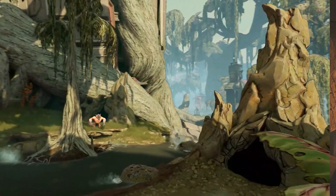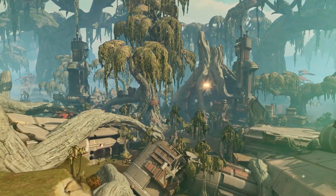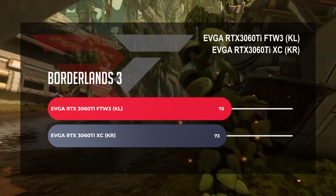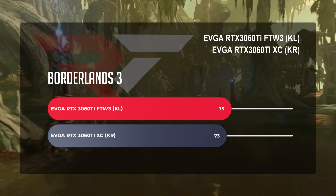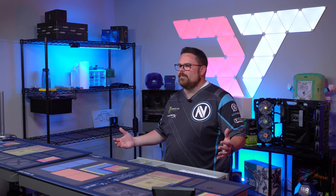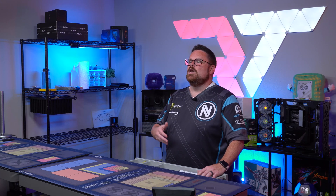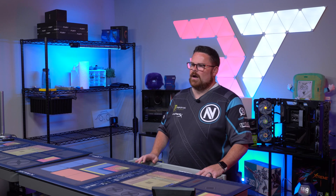To round out all of our single-player experiences, for Borderlands 3 set to 1440p and running Badass — yes, that is the graphical setting — we again start with the non-LHR version of the RTX 3060 Ti and saw an average frame rate of 73.35. On our LHR model of the 3060 Ti, we saw an average frame rate of 75.18. Again, we expected to see a slight bump. So for everything in single-player, things look like they should be — a slight edge on the 3060 Ti FTW3, and no game performance issues from the LHR or KL version of the card.